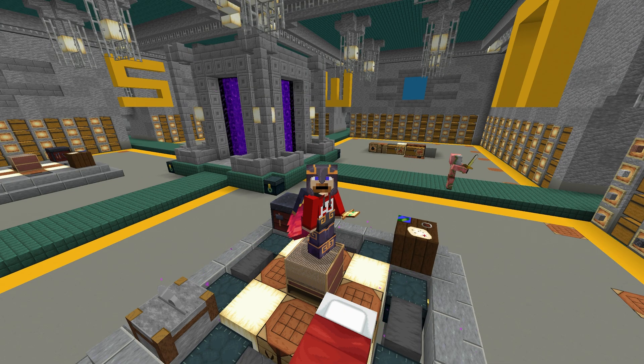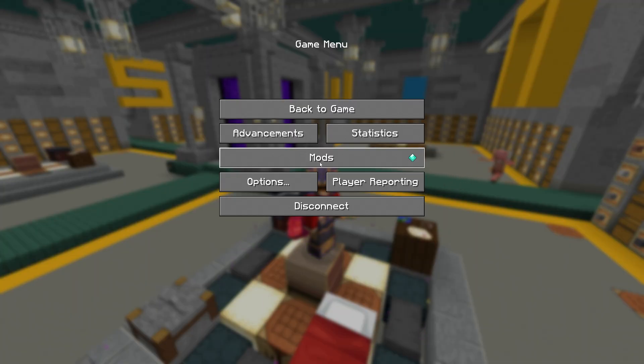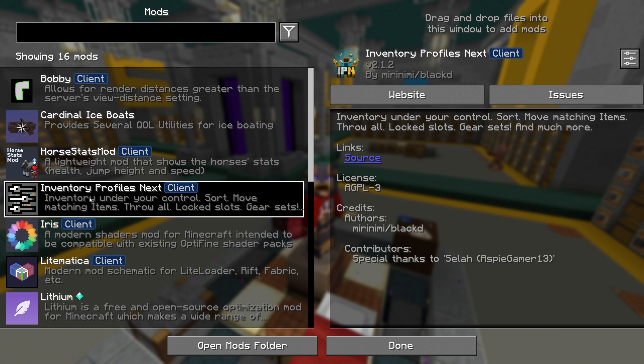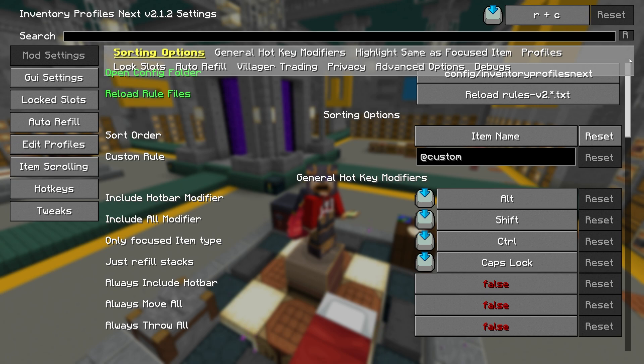We have three ways of getting into the config menu for IPN: we can hit R plus C, or if we have Mod Menu installed we can click on the mods button and click configure next to Inventory Profiles Next, or if you click on it there's also a configure button in the top right-hand corner. All three options take you to the exact same place.